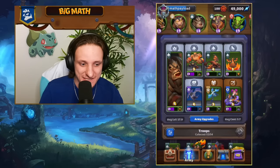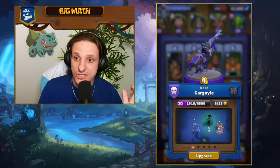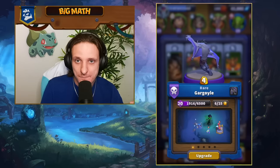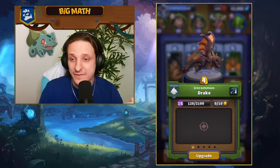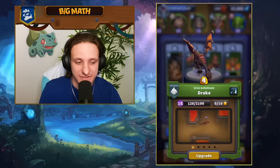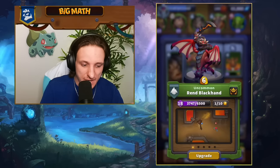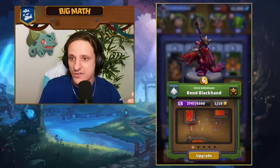Another main unit in this list is the Gargoyle — an air unit that only attacks structures. It has a lot of health and is also armored, so it deals a massive amount of damage to structures. To help the Gargoyle get there, we use the Drake, which is a flying AoE damage dealer — great against swarm units. We also have Rand Blackhand himself, who costs six and basically functions as a Drake.